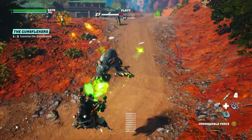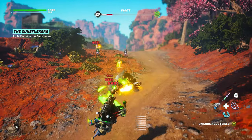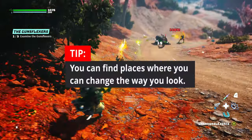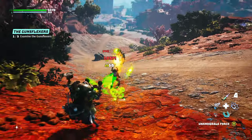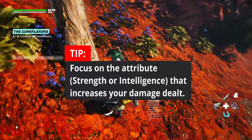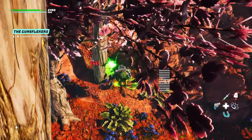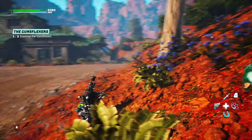In the character creation, only the Luck attribute cannot be changed. You can allocate 90 points in total. Do not mind how you look — you can change it as you go forward in the game. Focus on the abilities you need. I would suggest focusing on the damage you will deal, either Strength or Intellect. If you go for a Strength build, you can mix it with Vitality. If you go for an Intellect build, focus on that attribute alone.